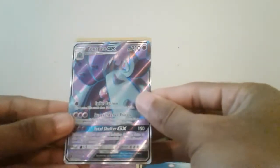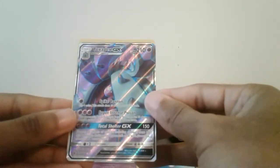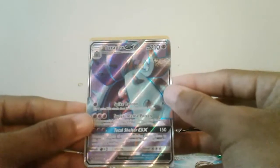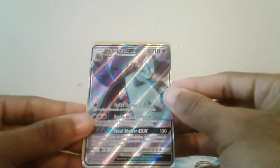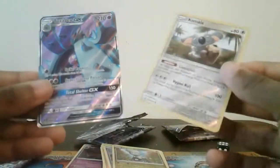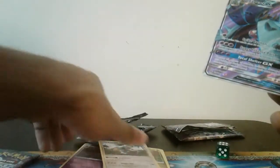Komala, and Toxapex GX — that's a nice one to get. At least we got a GX card, we got a Toxapex GX. I think this is the second rarity, I'm not really sure, but it is a good one to get. And Reverse Hollow Komala. That's a nice one — starting off strong.